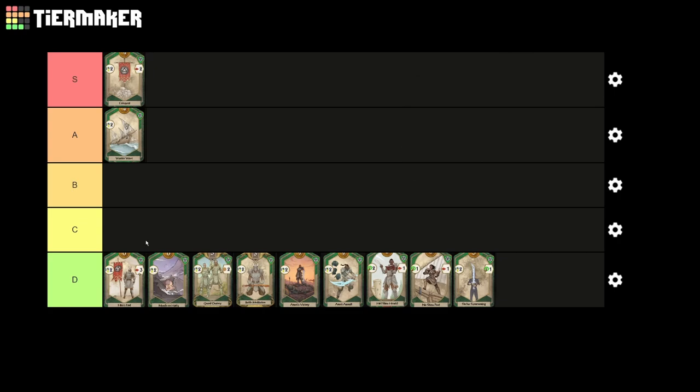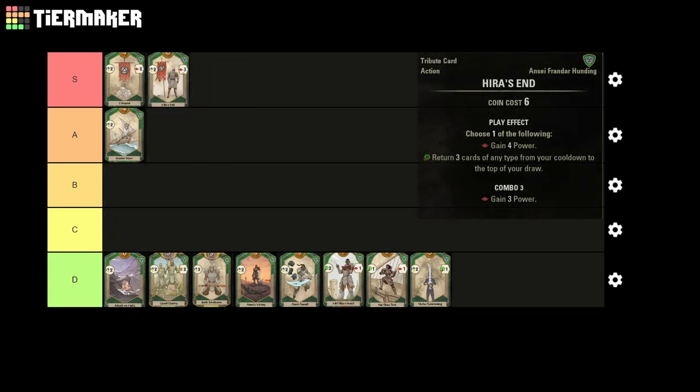Moving on to our next S tier card, we have Hero's End. In a similar fashion to Conquest, Hero's End offers a choice between high power generation and utility, with both of these options being incredibly potent. If you go the power route and manage to land the combo, you're getting a massive 7 power. Add in a Hawalu Sacrifice and you're getting 13 prestige with just one play of Hero's End. The utility option, on the other hand, lets you put 3 cards from your cooldown pile on top of your deck, and can definitely outperform the power choice in the right situations. If you already have a strong deck in the late game, this effect can easily make your next turn the final turn.